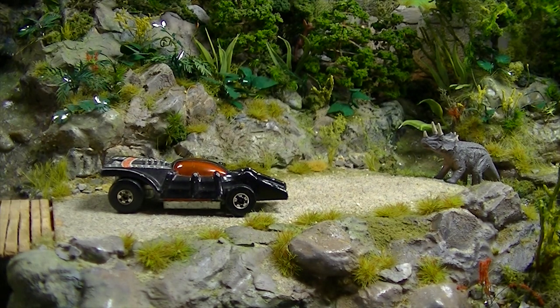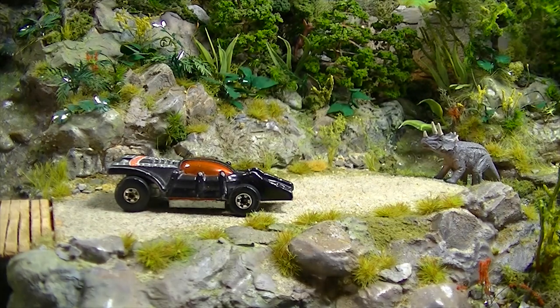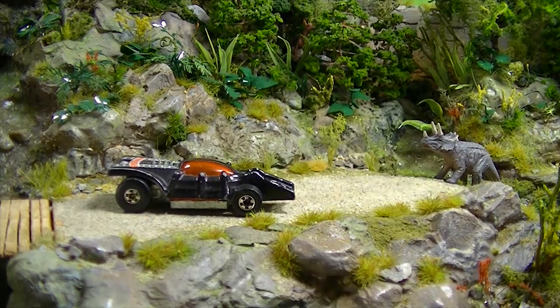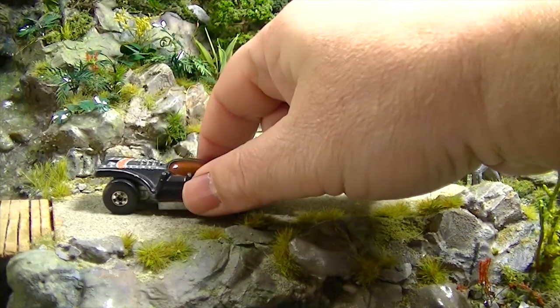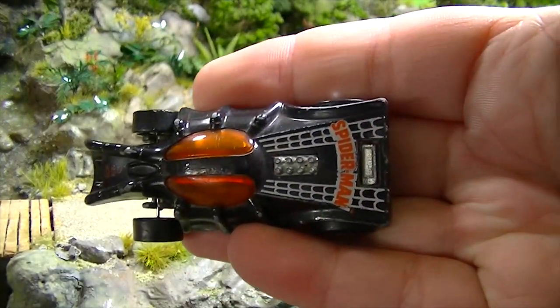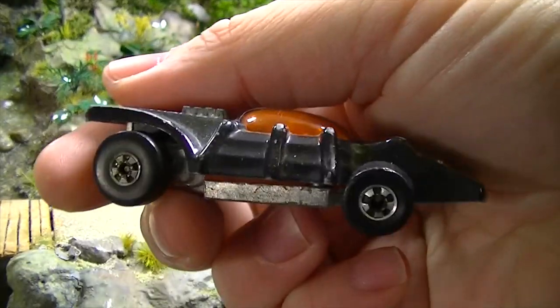Now we're getting into some that start to get more attention. This is the Spider-Man Car — that's actually its real name. Not released a lot, but it tends to show up a lot in these lots; I probably have about 10 of these at this point. It came out in '79 and '84. The way you can tell the difference: the '84 version has an orange-ish window; the '79 had a lighter, kind of yellowish window. Blackwall tires — it's a pretty old car, 1984. Those little knees on the spider in the molding always get chipped up rolling around on the concrete.